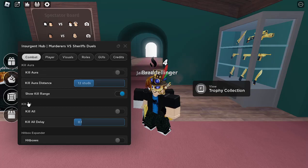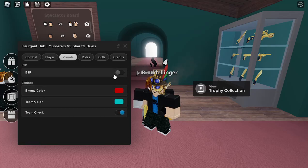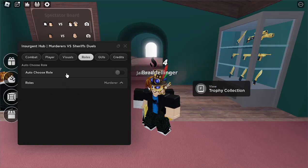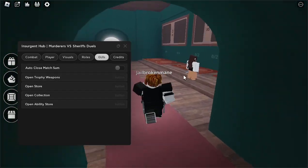It has a kill aura, kill aura distance, you can show the kill aura range which I'll show when we're in game, kill all, you have hitbox expanders, you have some ESP so it'll work inside the game, you have rolls so automatically do your roll, and then GUIs for whenever you are waiting for a match.